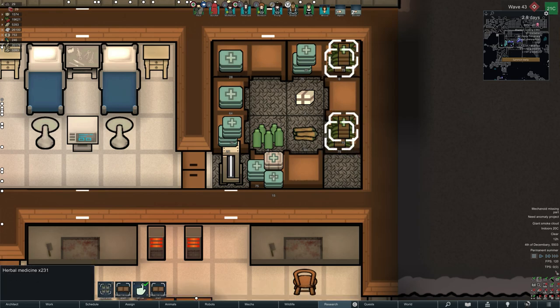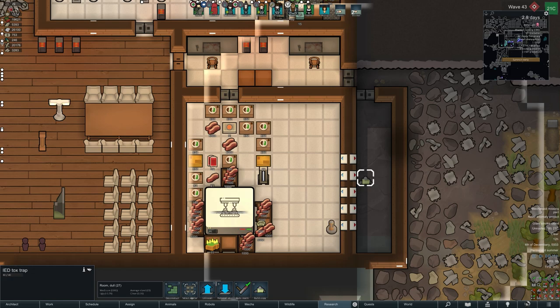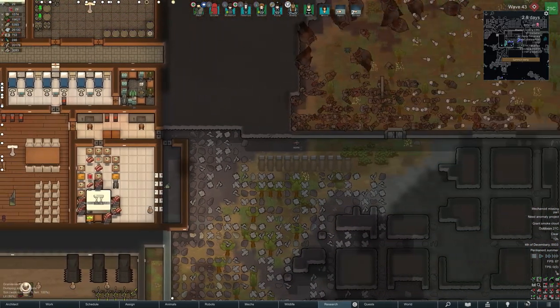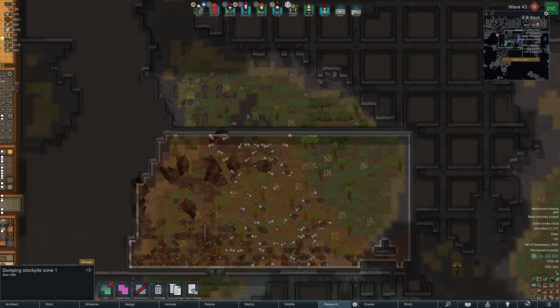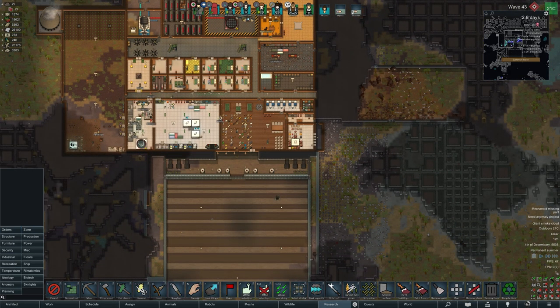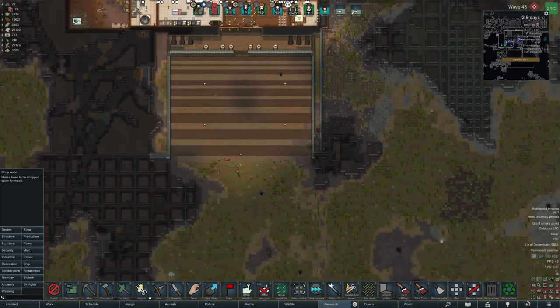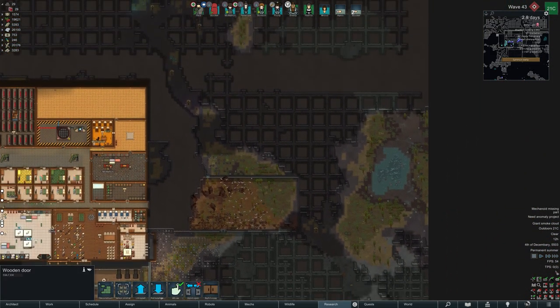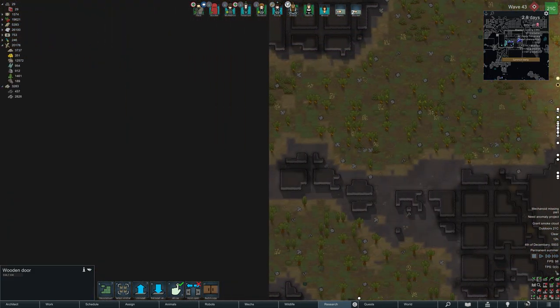A quick tip: shelves obviously hold multiple stacks, so putting shelves in rooms means you can hold much more than just on the floor. Here we have 20,000 human meat in the freezer, which gives us a lot more space. The corpse area is a bit messy and we need to automate that. The kill box has also been dramatically widened — there is no barbed wire anymore, and there are six obelisks in there as well that haven't been used yet. You'll get to see those on the next wave.